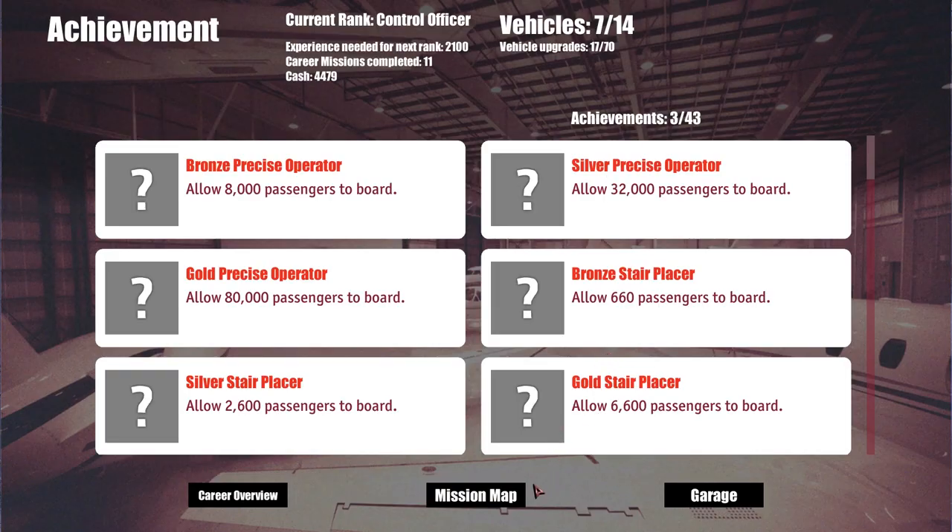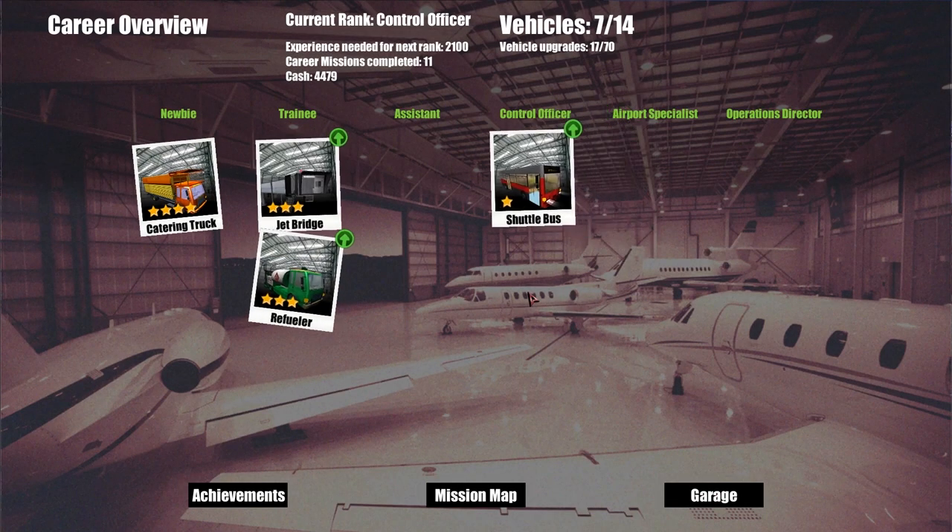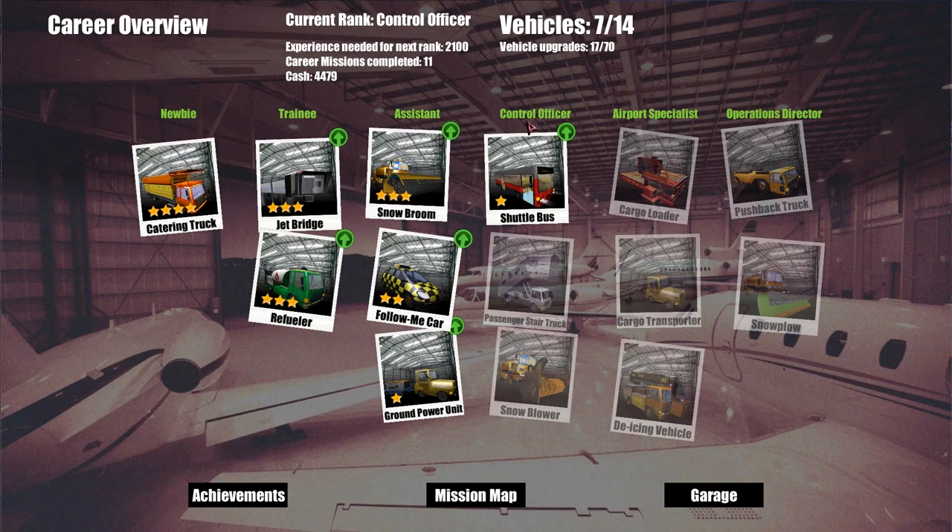Let's go to the crew overview. We've unlocked the ability to be a Control Officer — so about halfway through the game now. We've unlocked half the vehicles: passenger stair truck, snow blower, cargo loader, cargo transporter — lots of cargo stuff very soon. We're the Control Officer now. Ultimately we want to be the Operations Director, and there'll probably be some DLC for a game like this — but I can guarantee there won't be.